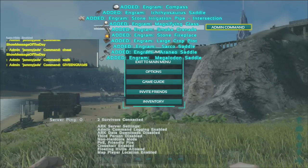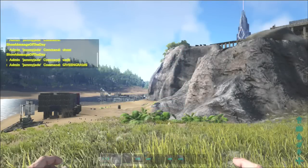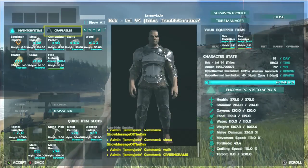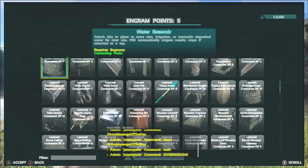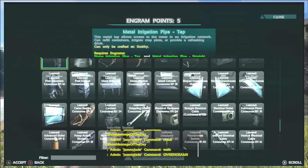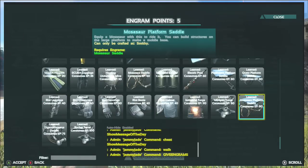And there you go — you can see it added compass, it added a saddle, it added everything. And if we take a look back at the engram section again, I've unlocked every single engram. Nothing's showing up red or yellow anymore — it simply allowed me to have everything.